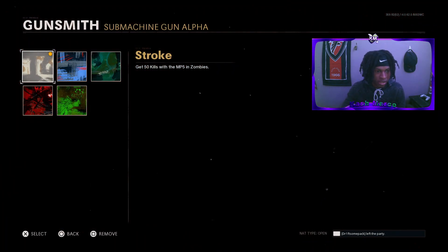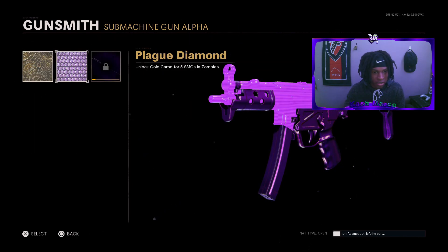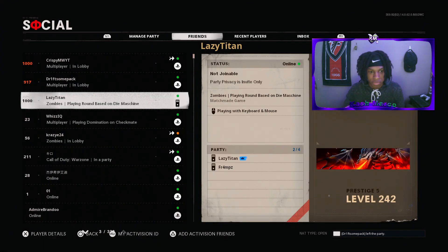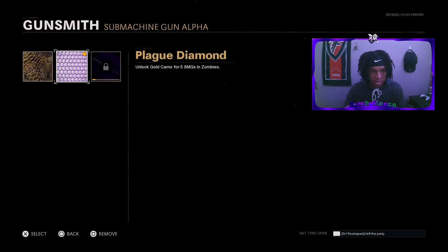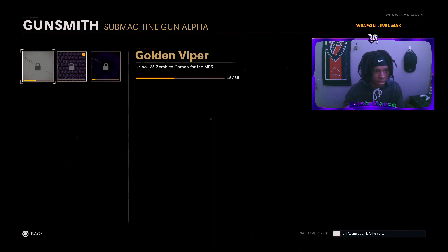When your friend tells you they're in Zombies, go ahead and click Circle to back out. Then click on the camo you were hovered over in the beginning. Now you'll see that you have every single camo unlocked, and if you back out again you'll see that Plague Diamond is also unlocked. Click on Plague Diamond, then click Triangle or Y to open your friends list again and tell your friend to back out to Multiplayer.